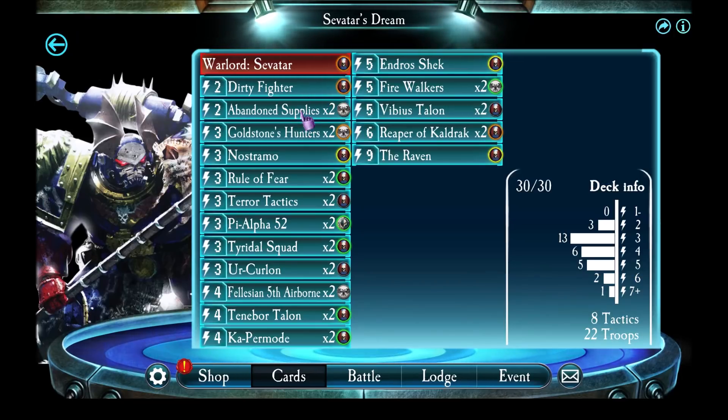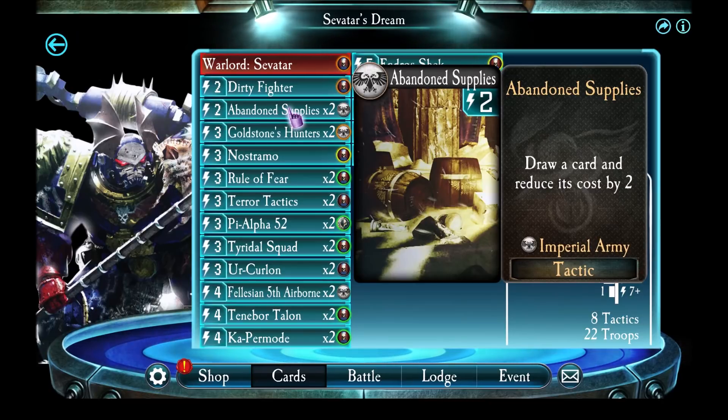I've got 2 Abandoned Supplies. These are also there to help me hunt through my deck, and also discount cards, which I like.